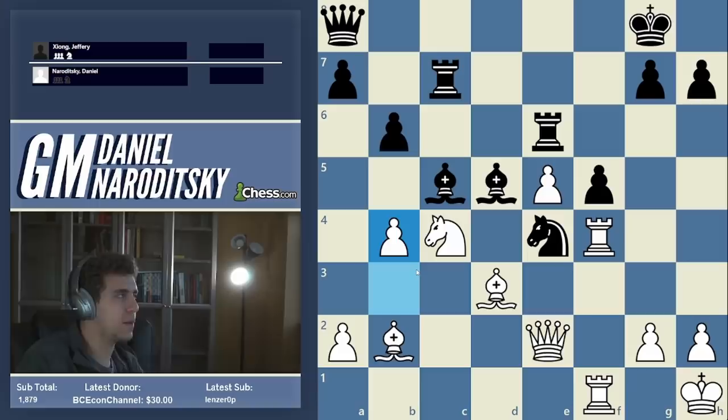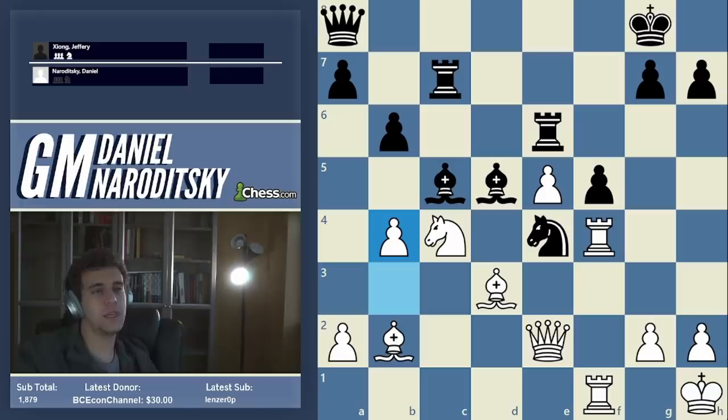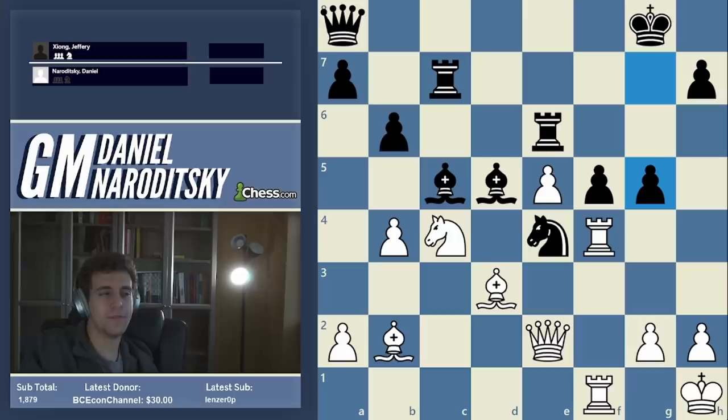I go b4, short-circuiting his main tactical weapon — the knight g3 idea. This was the decisive moment in the game. Jeffrey instantly took the pawn — he didn't really consider any other options and told me after the game that the correct idea didn't even occur to him. Can anybody spot a very powerful counterblow here for black? There are actually two of them, and both would have created a lot more chances for a successful defense.